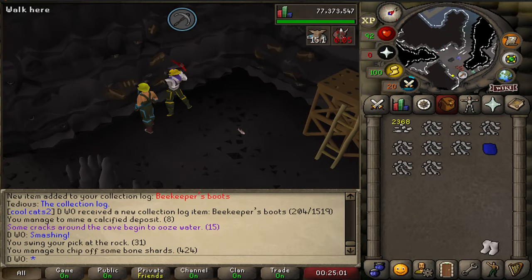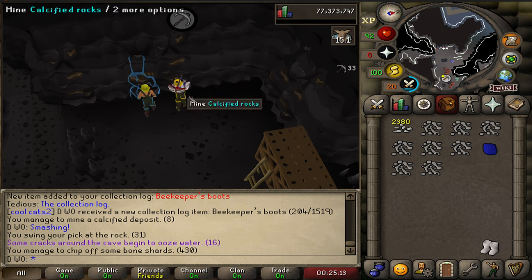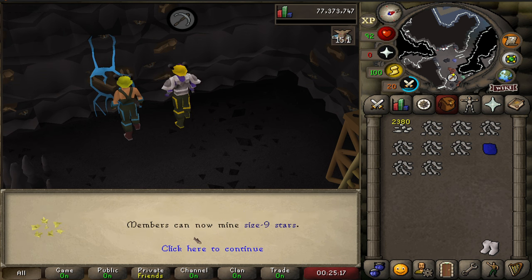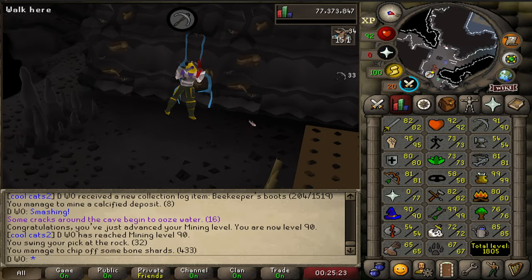This new mining method actually seems pretty good. It seems more AFK than Motherload Mine and gets similar XP rates, slightly less. I was averaging around 40k and sometimes 42-43k. And we just got an absolute beast of a mining level — 90. That's huge. Definitely probably my most impressive stat on the account.